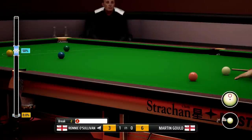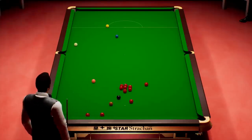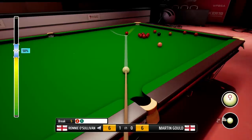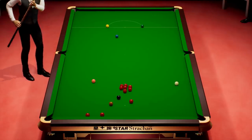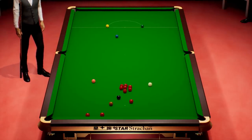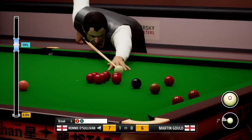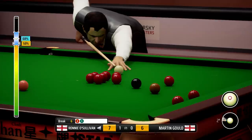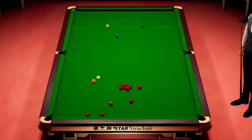Fortune favours the brave, apparently. This won't be easy. Nice pot there — where's the cue ball going? He lost control of the cue ball there, careless. He's looking at potting this into the right corner pocket — no issues there. He seems full of confidence at the moment. There's the black — we'll play it, try and get a cannon on some of those reds. Really well played, didn't want to flick it, but we're okay.